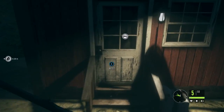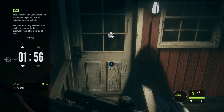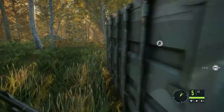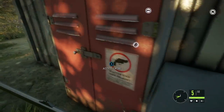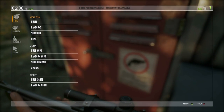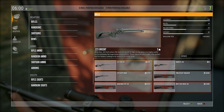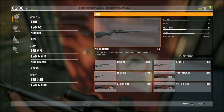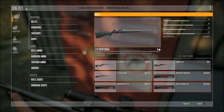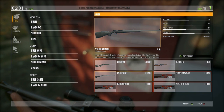So here we are - we can choose to rest and change the time. Let's say six o'clock in the morning. There we go, now we're rested. We can actually die as well - the animals can attack us. So let's see the store. We've got rifles - this one I'm going to actually buy right now. I'll buy the .270.